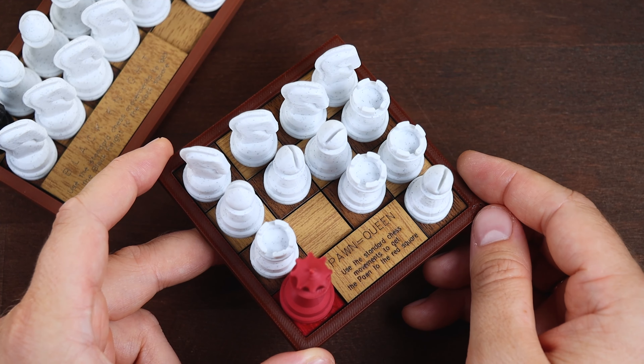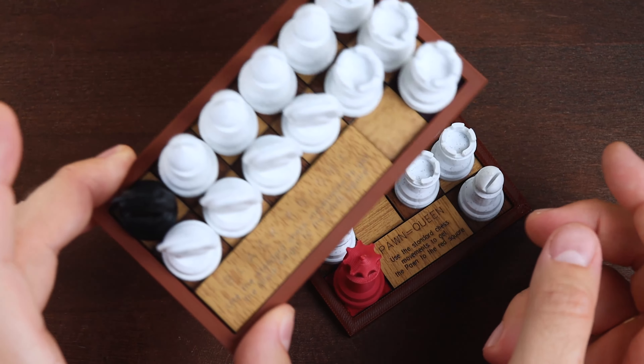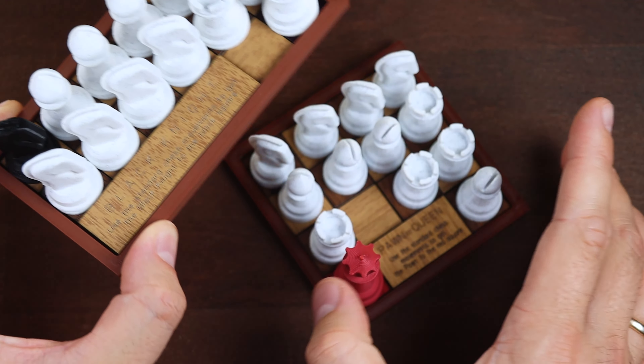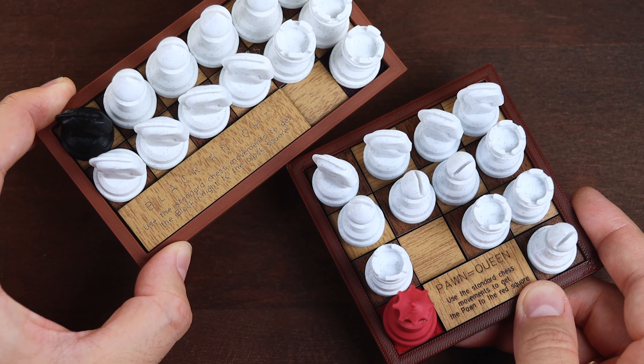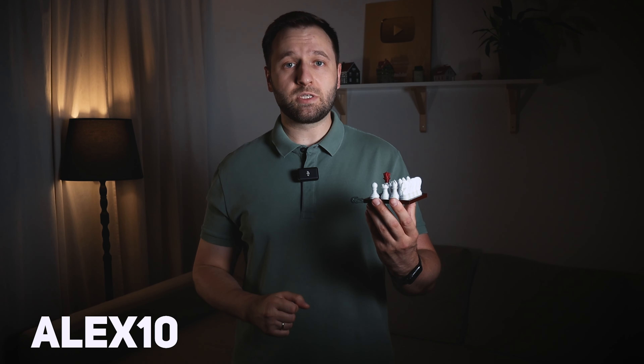This puzzle is also not so difficult. For me it's a little bit easier than the Black Knight, but anyway it's a really nice puzzle. Put in the comments which puzzle is better — Pawn Equals Queen or the Black Knight. The link to this puzzle will be in the video description, and there will also be my discount code Alex10, which gives you a 10% discount. Thanks for watching — see you next time.